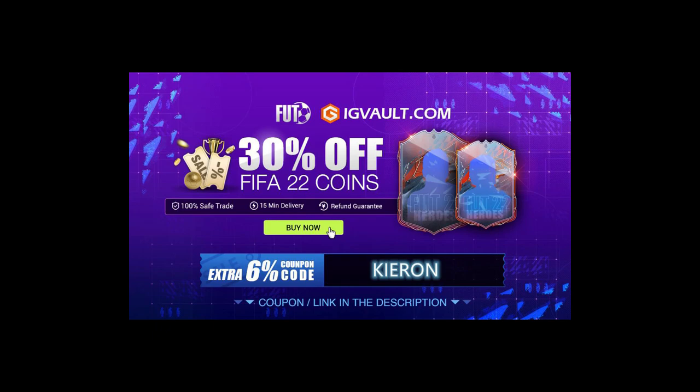If you need some coins to improve your Ultimate Team, the cheapest place to get them is at IG Vault - there is a link in the description. And if you use the code Kieran at checkout, you'll get yourself an even bigger discount off your order.